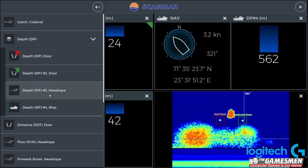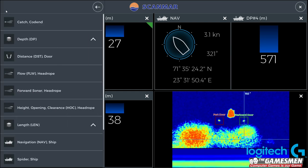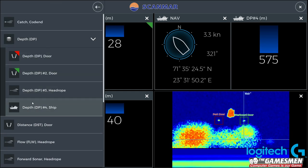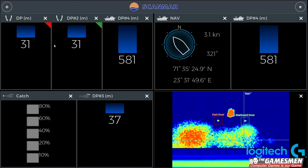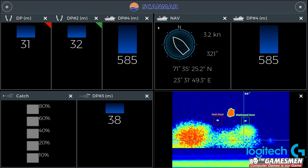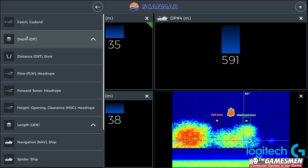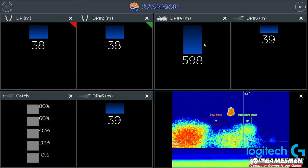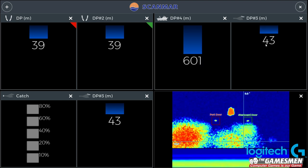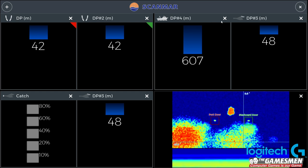So depth of the head rope - that might be the depth of the head rope. Depth of the ship - was that depth underneath the ship, I think? Let's get rid of the navigation side of things. So depth of the head rope - that's the top, and that's the depth to the bottom.